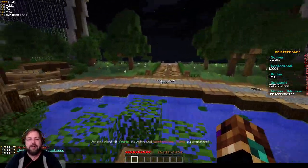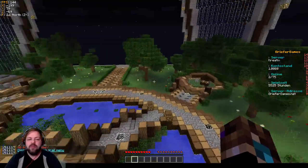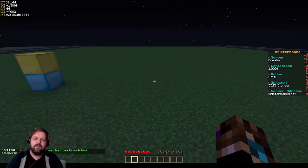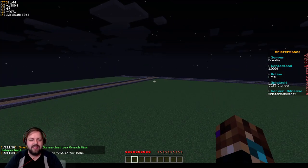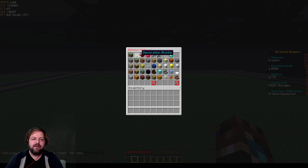Dann gibt es hier Creative oder Kreativ. Kreativ ist natürlich der Hammer – das hatten wir letztens auch schon im Stream. Ich werde wahrscheinlich dieses Jahr noch ein Bau-Event hier auf Kreativ machen. Man kann hier fliegen, das ist schon sehr, sehr cool. Und wenn man jetzt zu seinem Grundstück geht und slash GM1, nämlich Game Mode 1, eingibt – dann hat man hier Zugriff auf alle Materialien.